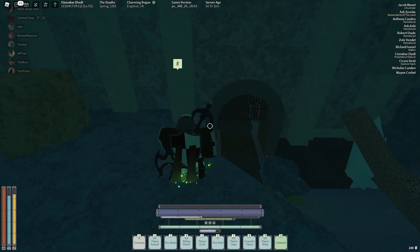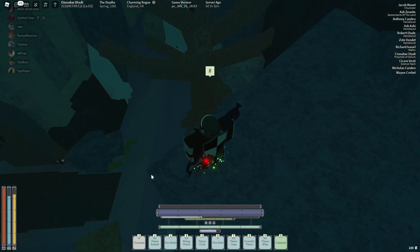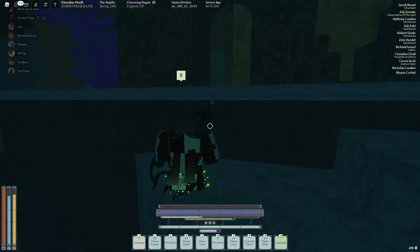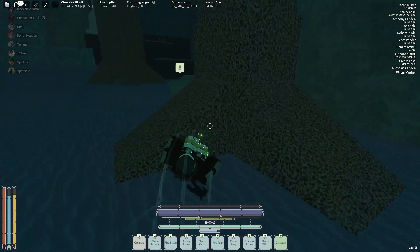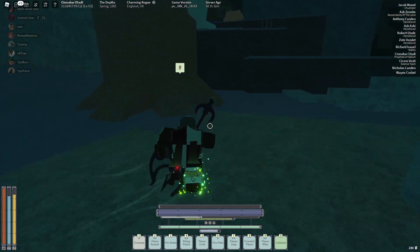To actually get there, which is the main purpose of the video, you want to go to the non-slope gate — the gate without the slope — and go straight up from there. You want to climb up that tree, come up to this little gate, and continue going straight.